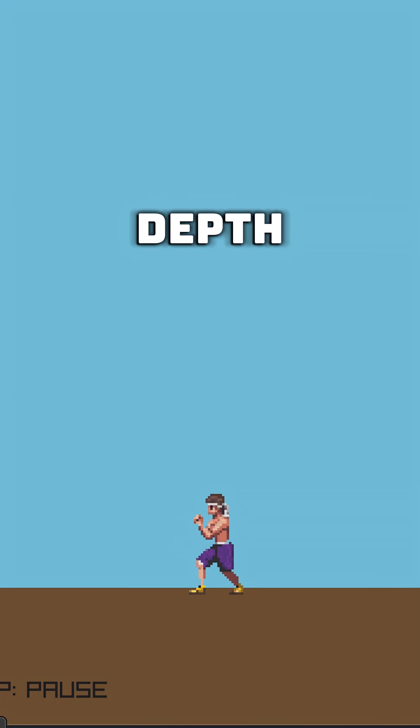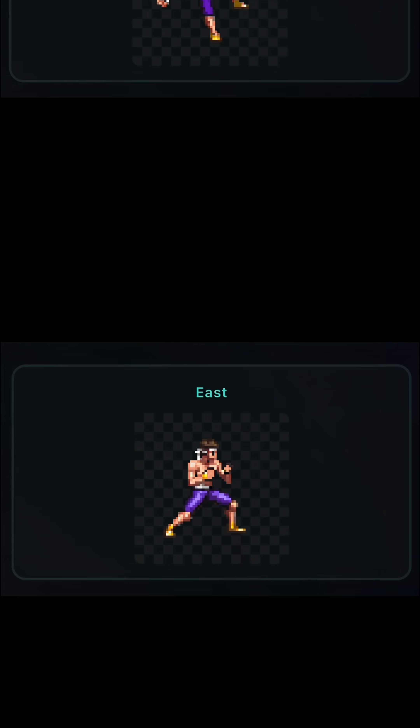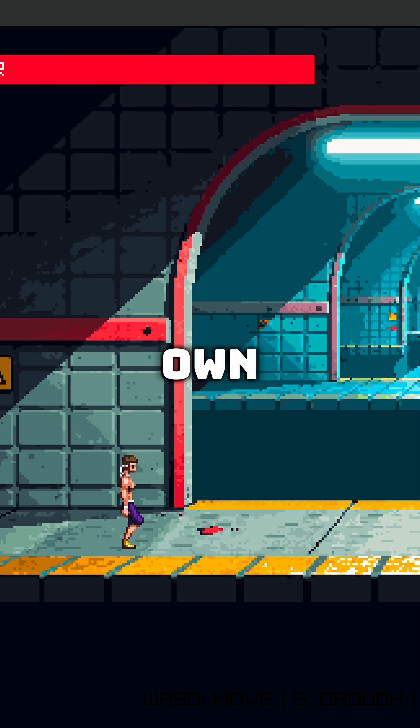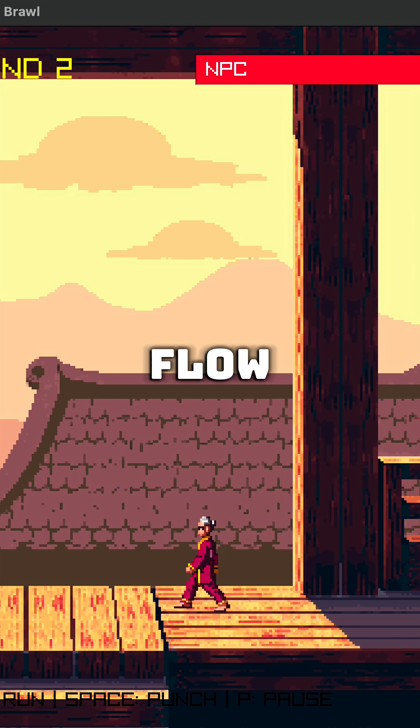Next, the player needed more depth. I made two new animations — a cross punch and a high kick — and told Claude to chain them after the lead jab to build our first combo. Now each match has its own look and its own opponent, and the player finally fights with flow.